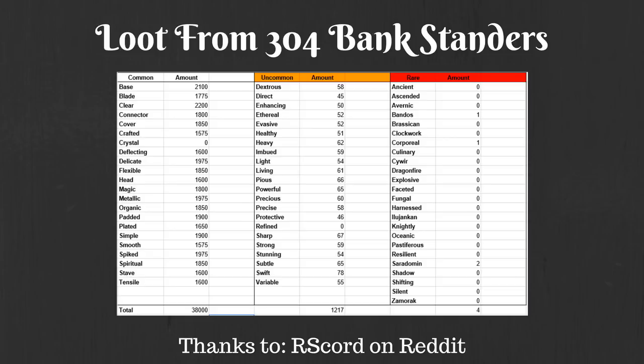You can go ahead and look at the graph yourself, but as you can see, the common parts — you get quite a few. It's probably anywhere from about 1,500 to 2,000 on average that you're going to be getting common parts in 300 Bankstanders. The uncommons, you do get about 50 to 60 of those in 300 Bankstanders. And the rare parts or rare components, you don't really get any of these. For the sake of this guide, I am going to be completely throwing out the rare components because they're so rare and the value they actually have is variable — some like Brassardian are worth almost nothing, whereas noxious components are worth quite a bit of money.